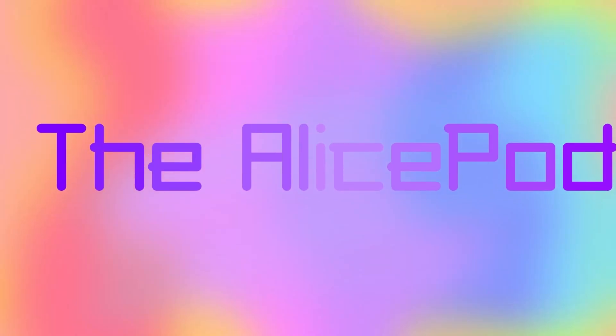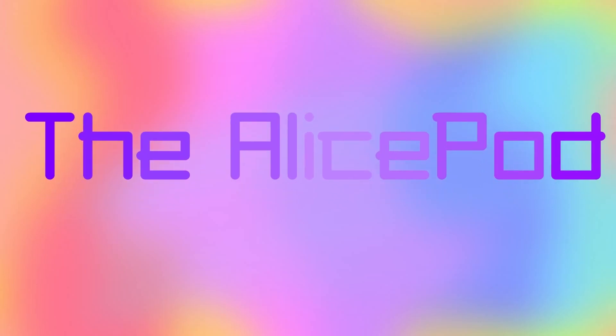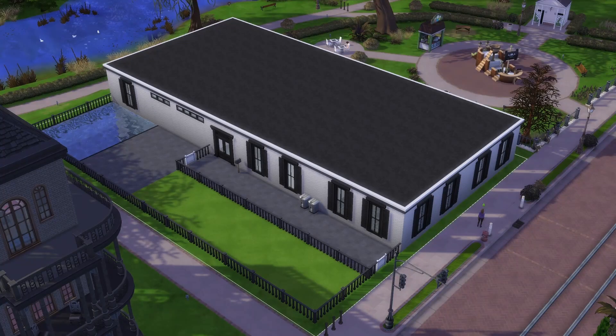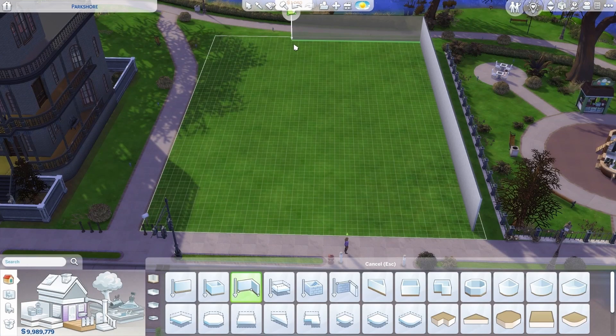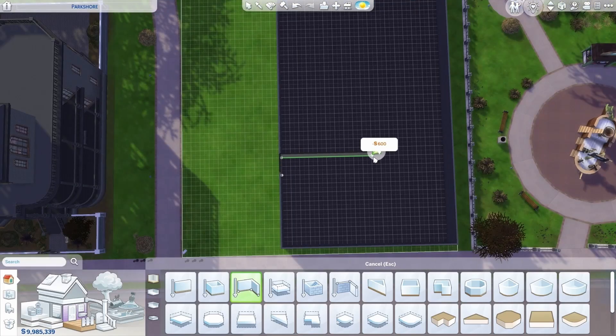You have entered the Alice Pod — take a seat, sit back and relax. Today's video I am building a Parkshore house share ready for the For Rent pack. This is completely basic, and I've done it this basic purely because I'm going to use it as a starter apartment block/house share for the For Rent pack.